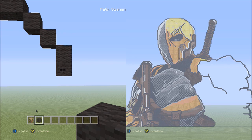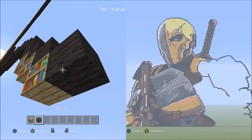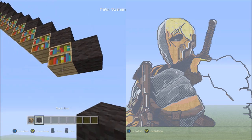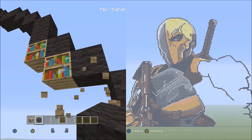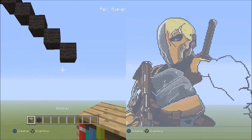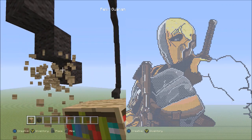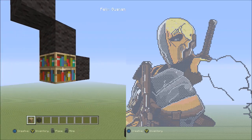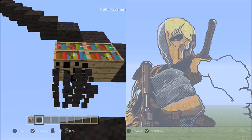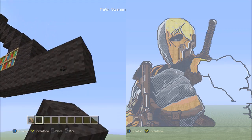Now place eight blocks going diagonal down to the right — that's one, two, three, four, five, six, seven, and eight. Let's get rid of those and fly back. Now we're going to switch over to the placement block. Starting from the left side of this last black wall that we placed, you're going to be placing two placement blocks going across to the left — that's one, two. Now switch back over to the black wall. Starting underneath this placement block here, you're going to place six blocks going across to the right — that's one, two, three, four, five, six.